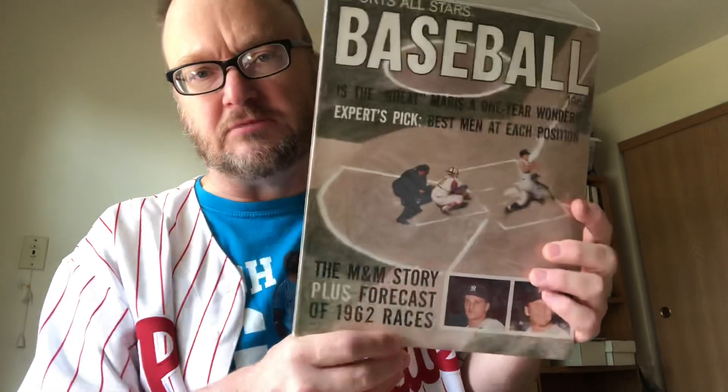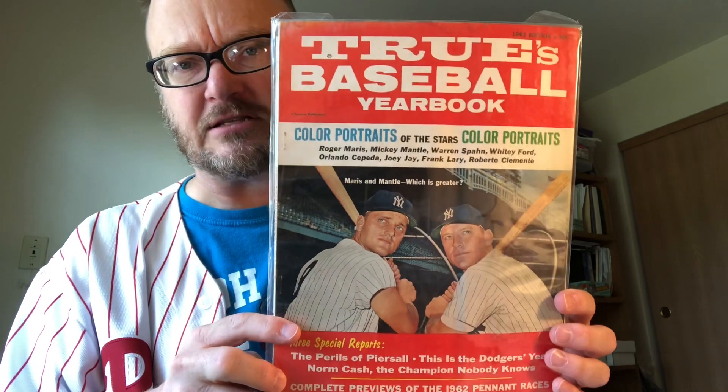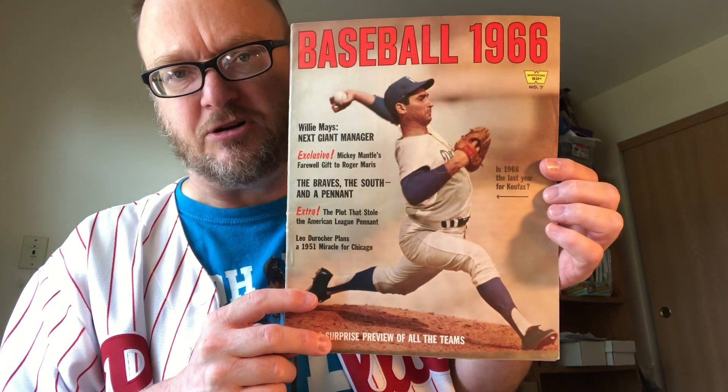Next item is Sports Review Baseball, 1958 issue. This would be Lou Burdette on the cover for you non-Milwaukee Braves fans, $10. Sports All-Stars Baseball, 1962 edition, $10 — this is Maris on the cover. The True Baseball Yearbook, 1962 — Maris and Mantle on the cover, $10. Sport Magazine, February of 1965, with Fred Hutchinson on the cover, $10. Baseball 1966 with Sandy Koufax on the cover, $10.